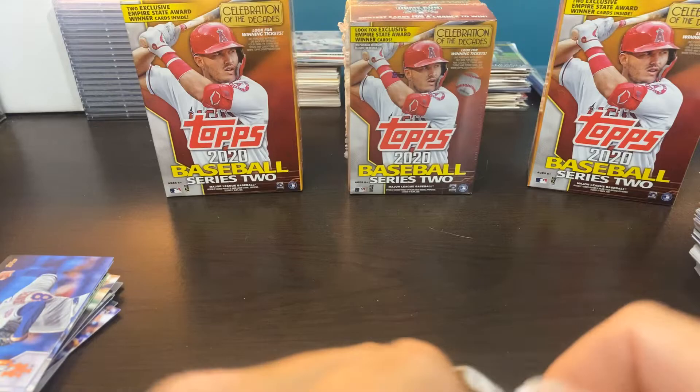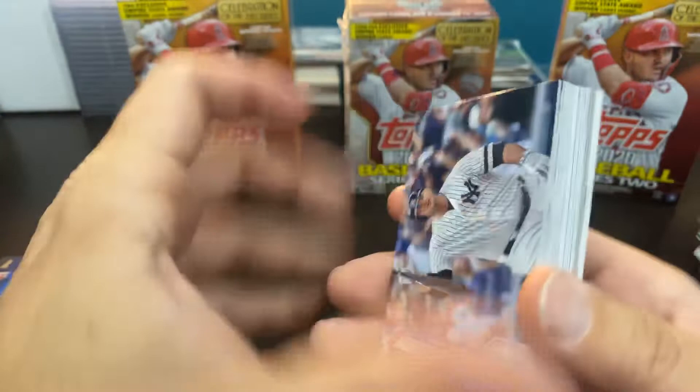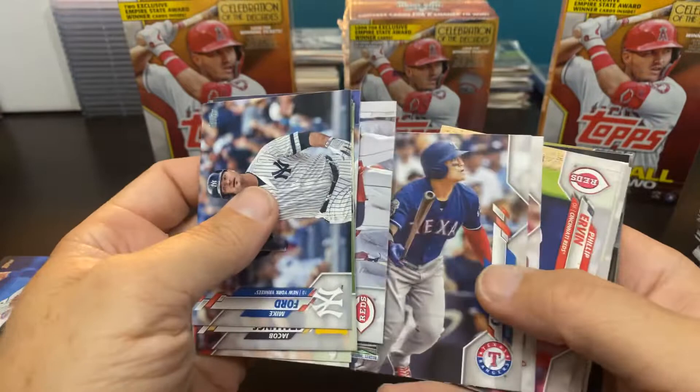Another Pete. The Vladdy Daddy again. The Mike Schmidt again. Nick Ahmed. None of the two biggest rookies yet — haven't seen them. We've seen a whole lot of other things. This is pack seven. We've had a hit in four of these packs — four out of six is not bad. Lance Lynn pitched a shutout on opening day — walked a few but the Rockies just could not hit him.